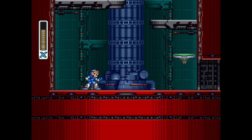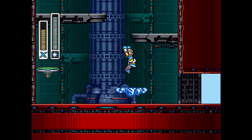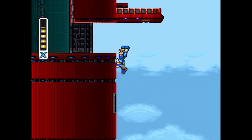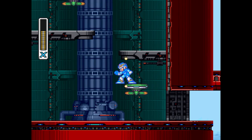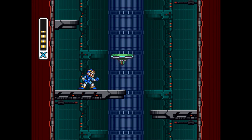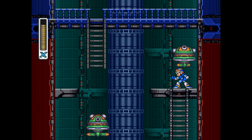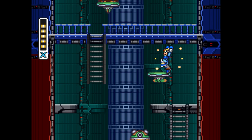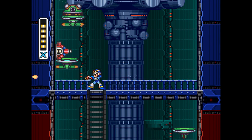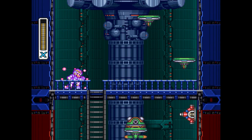Heart tank right there! And it's a good thing we got the arm part too, because we can do this. I really like how the platform works in Chill Penguin. But yeah, we've got our second heart tank - the first one I got was in Chill Penguin's stage. I think there's a total of five or six. We have enough health to take on Boomer Kuwanger, and especially accommodating for the sub-tanks I just filled up off-screen.